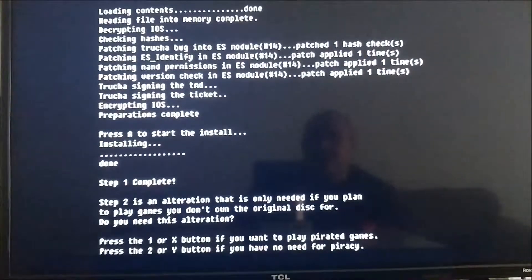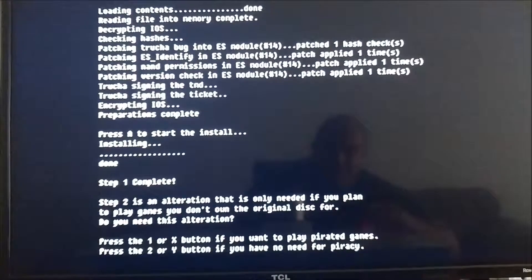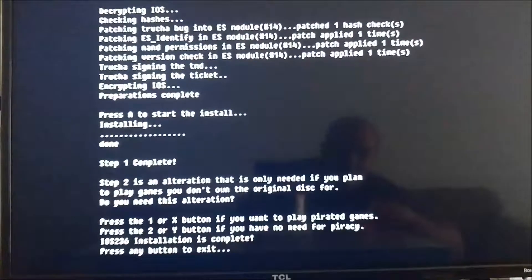This is the most important part. See how it says press one if you want to play pirated games, or press two if you have no need for piracy — press two. Do not press one. Either way it won't stall, so just press two. Complete.